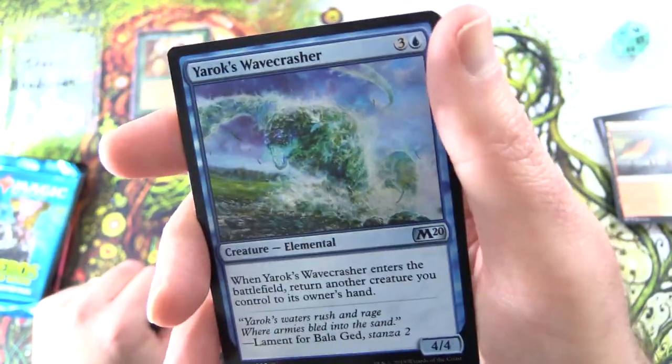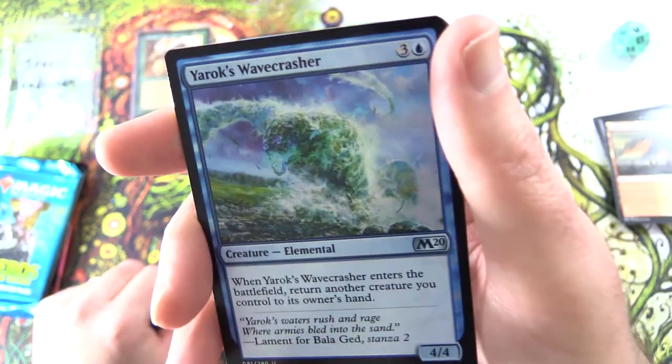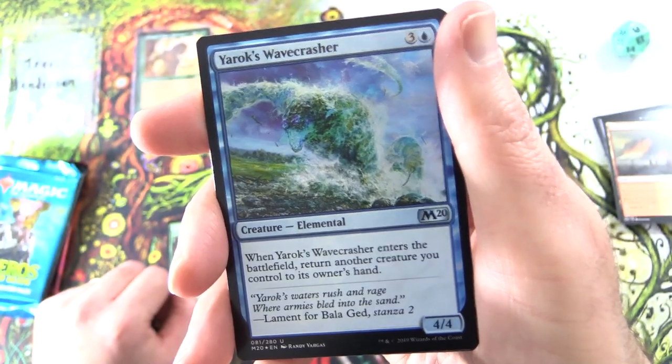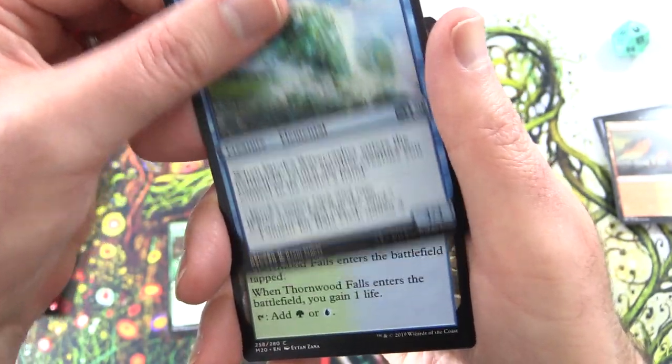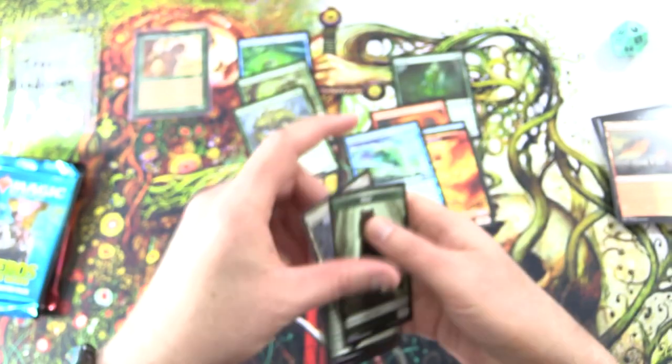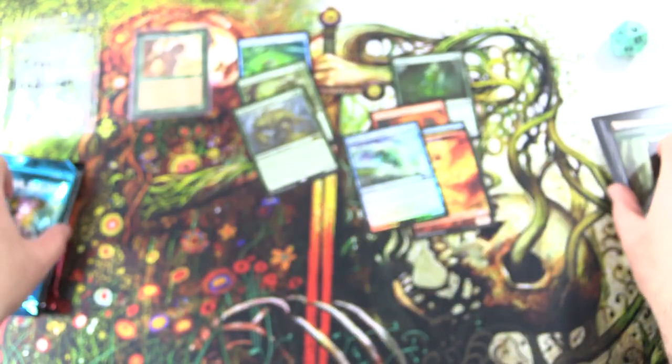And a foil — Yarox Wavecrasher, Creature Elemental, 4/4 for 4. See what I mean? When Yarox Wavecrasher enters the battlefield, return a creature you control to its owner's hand. And a Thornwood Falls and Wolf Token. Tons of Elementals — good to see.